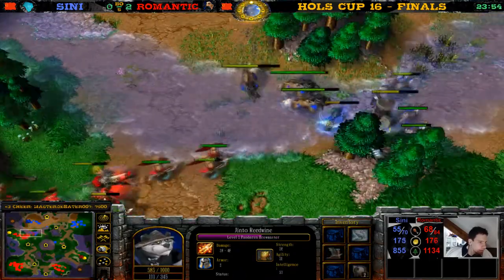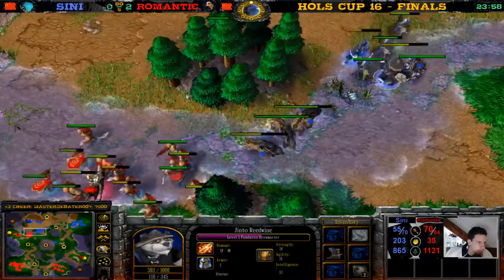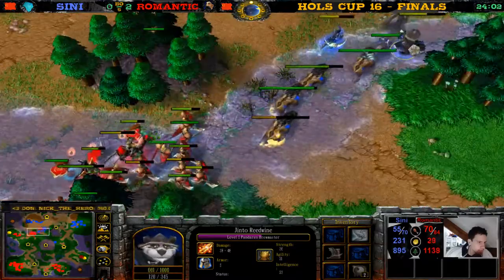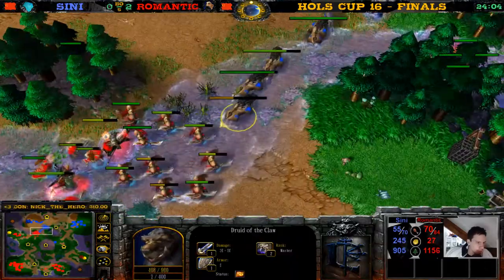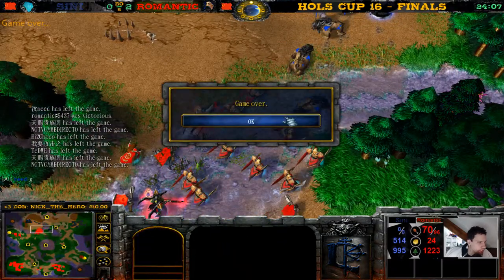No Anti-Magic Shell, no nothing — he has boots, Boots of Speed. That's pretty nice, but is that nice enough? This Bear is slowed, walking slowly through the water. GG — Sceny GGs out! We have a three-zero for Romantic!